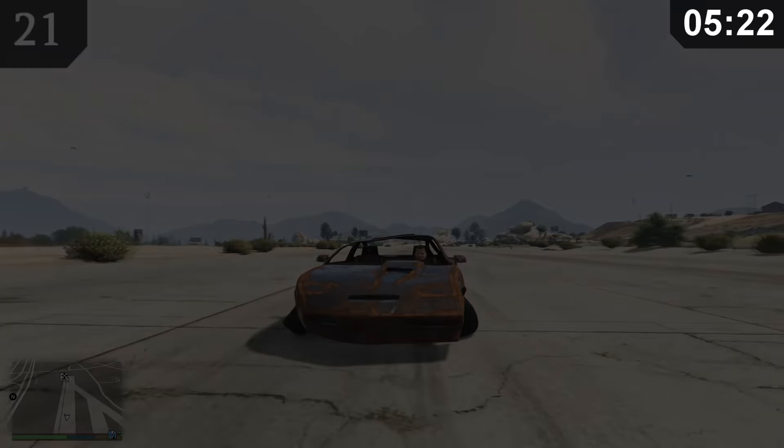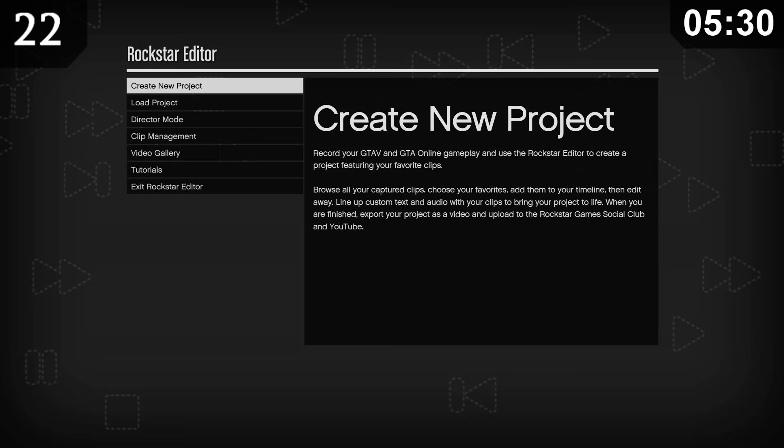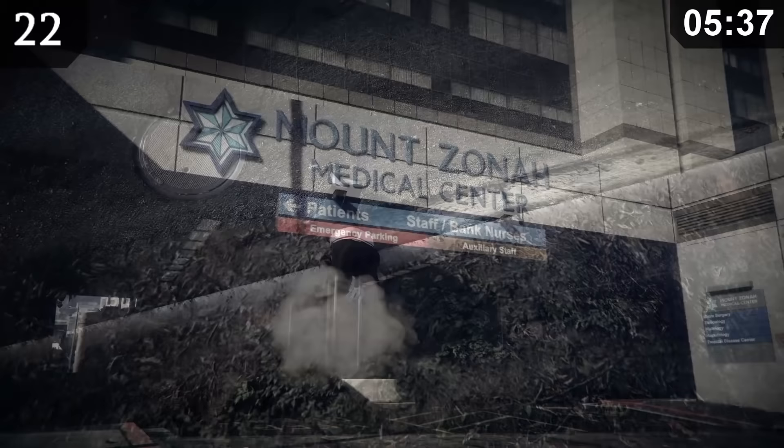If you shoot an RPG at the ground and pause at the same time, your character will be inside of the explosion. Moreover, if you go to the Rockstar Editor and then go into Director Mode, it will show this unique error message: "Director Mode is not available whilst dead." After accepting this alert, you'll spawn outside of a hospital with this weird grainy wasted filter.